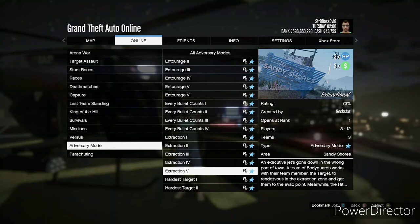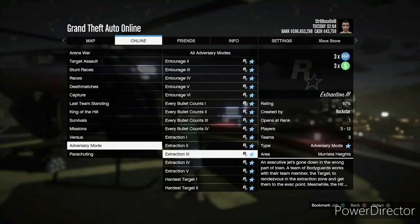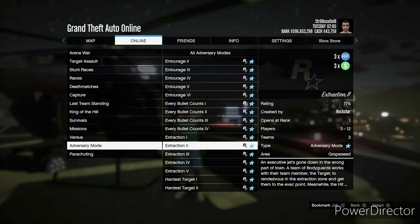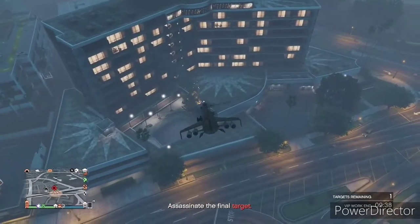As far as the triple money, go down to Jobs, then down to Adversary Mode, and you have Extraction — there are five different ones. I honestly can't give an opinion since I've never done this, but based on the ratings it does look like the GTA community likes it.